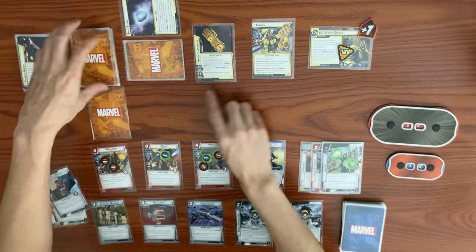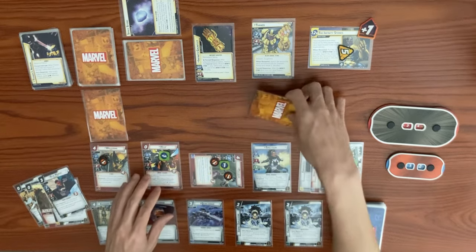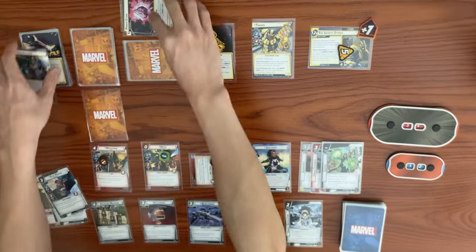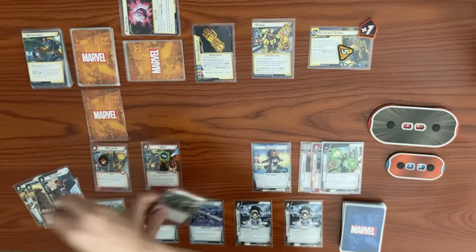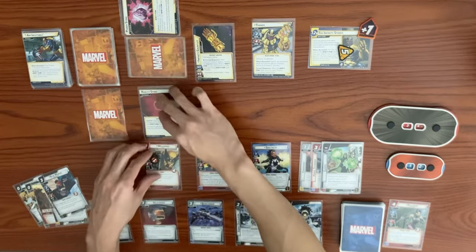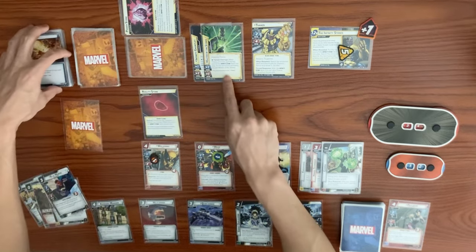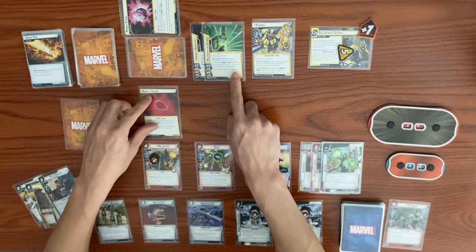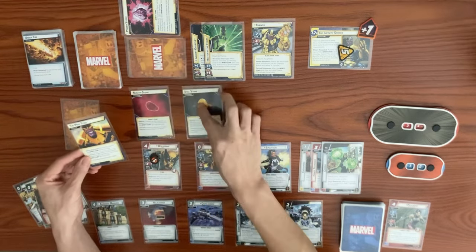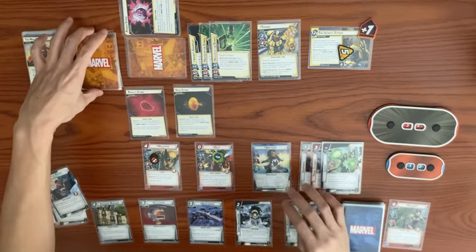Thanos adds two to the main going to five. He attacks with base five in stage three plus a boost — we have Psylocke block. Boost is five plus discard top of the infinity stone deck for its boost icon, adding three more — one through eight damage knocks out Psylocke. The Infinity Gauntlet flips a stone. We get Reality Stone, then an encounter card Under Fire — surge and reveal, plus Master of Stones attached to Thanos: when he activates, put the top of the infinity stone deck into play after activation. Second encounter card is also Master of Stones — he'll give us a lot of stones next turn.